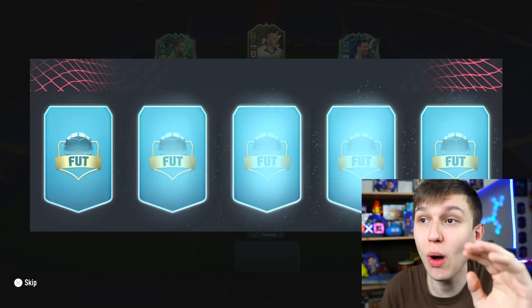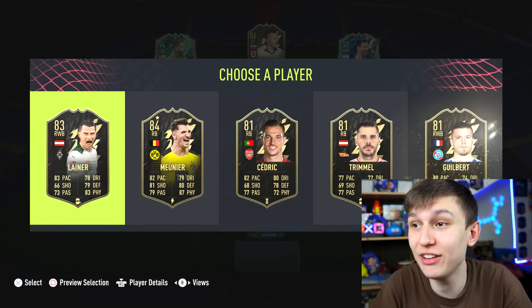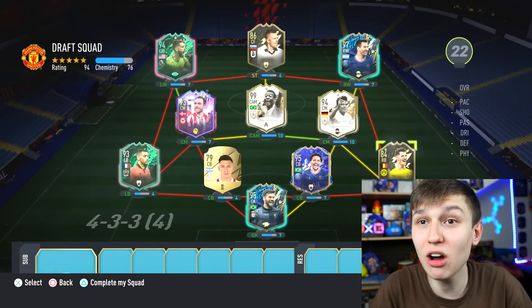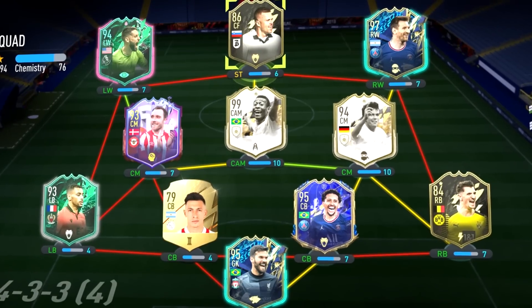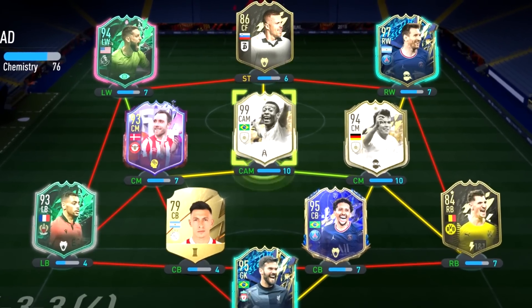Please EA, do not make this difficult. Any Hakimi and I'm laughing. We take this Meunier guy. We are on a 194, which is huge, but the chem is concerning. Prem striker and Prem centre back is needed, and like Hakimi right back - if we can get any of those three boys, the chemistry is going to leap up.